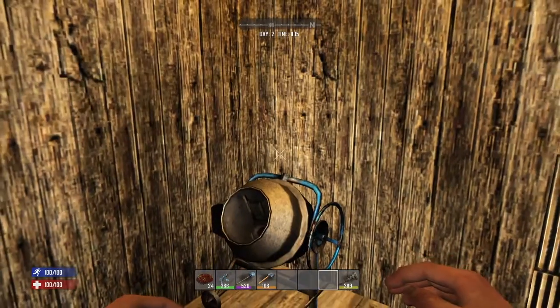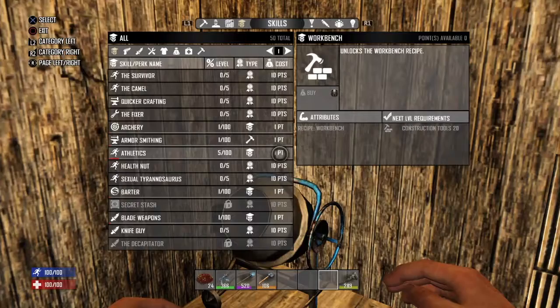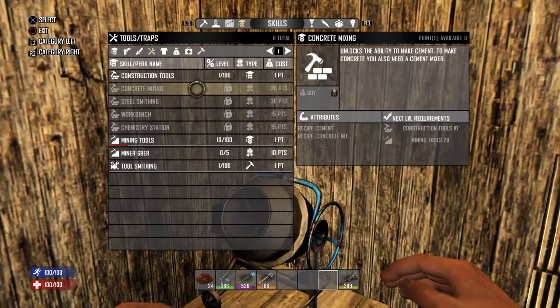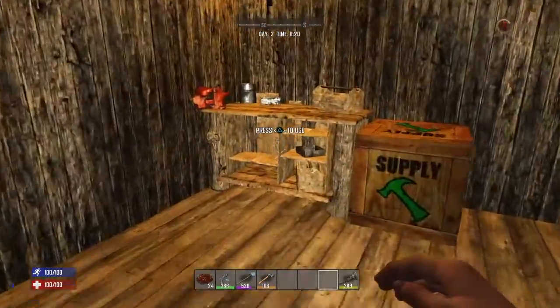To make the cement mixer, you need to start by going into your skills. Go over to your tools and traps and you will find concrete mix. Once you do that, make your mixer on the bench.